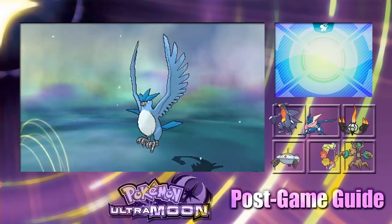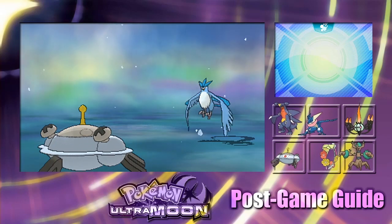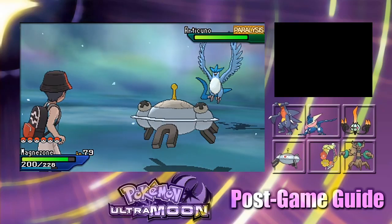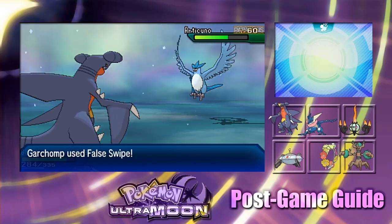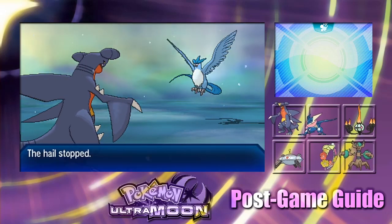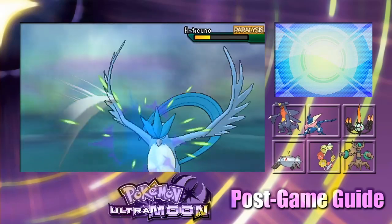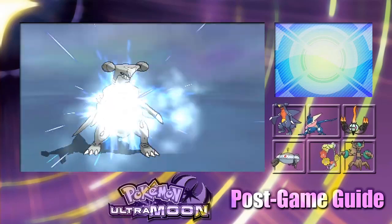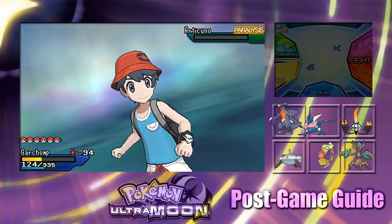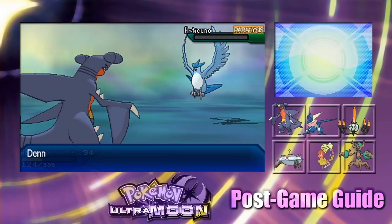Articuno's Ice-type moves might hurt my Dragon-type, so let's be careful. Let's make sure it can't get too many moves off. Now back in with Garchomp for False Swipe. Oh, it avoided Freeze Dry — that's a really strong move. One more False Swipe should do it, but Garchomp took a hit. Let's go ahead and use a Max Potion on Garchomp.